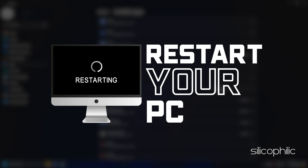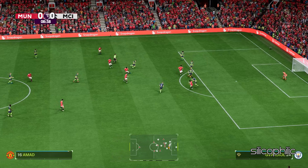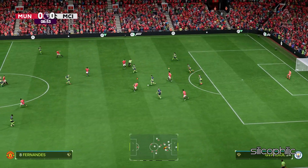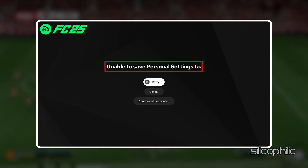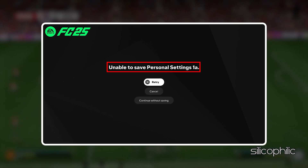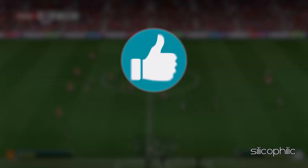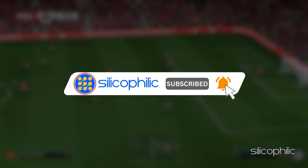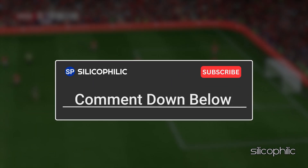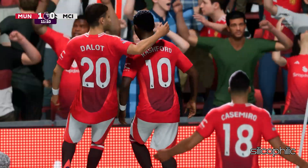Once your PC restarts, reinstall the game to another drive or SSD. Now launch the game and check. And there you have it — the methods to fix the unable to save personal settings FC-25 error. We hope one of these methods worked for you. If you found this video helpful, don't forget to give it a thumbs up and subscribe to our channel for more tech tips and troubleshooting guides. Leave a comment and help others know which solution solved your problem. Thanks for watching and we'll see you in the next video.